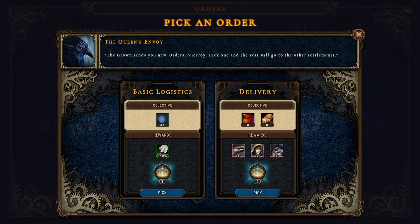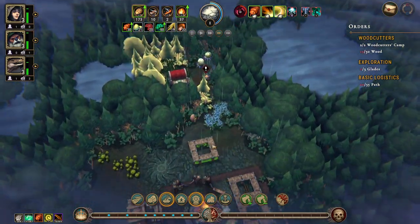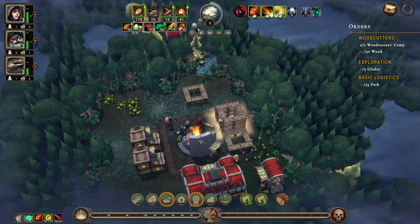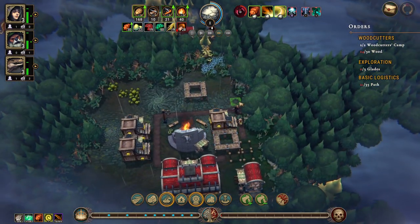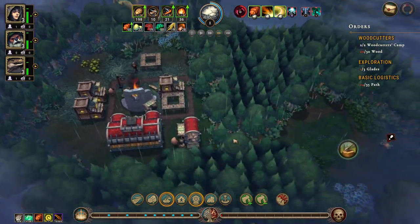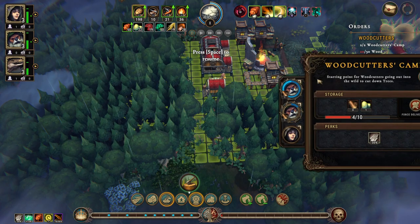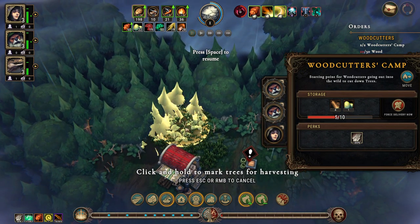Let's get some people for this, let's move faster. We need a scavengers camp. We opened that up — more farm fields, very nice, and more flax.